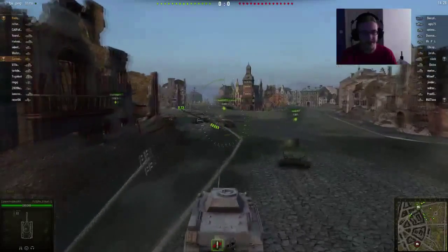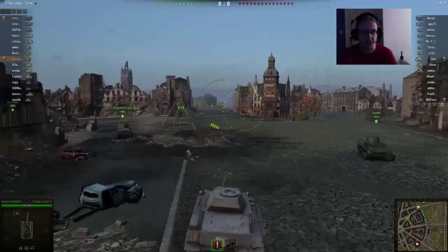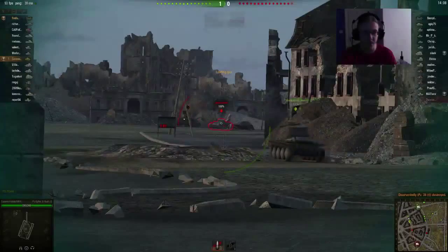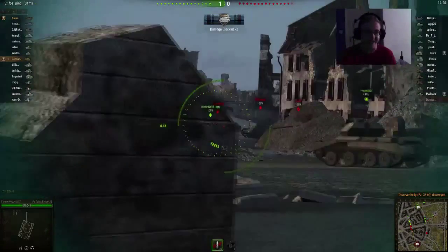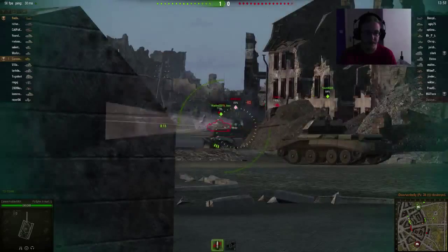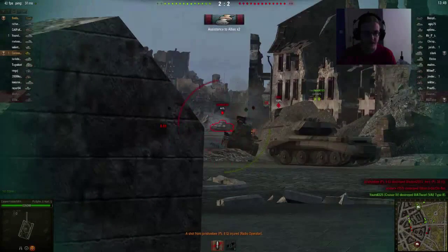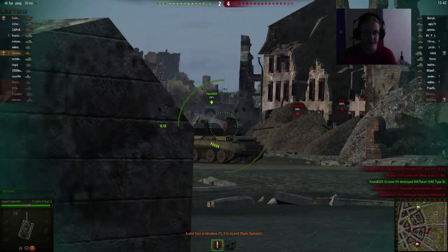I need a better cannon on this thing, to be fair. I'm saving up for the next cannon, but the problem is the next cannon is about 3,600 experience, which is kind of excessive. I can't be bothered with upgrading this thing anymore — I'm sick of it. I want to get rid of it. It's not much more XP to get the next tank, so I'm just going to skip the gun and go straight to the next tank. Enemy armor is hit — the Radioman is bleeding. We didn't penetrate their armor.